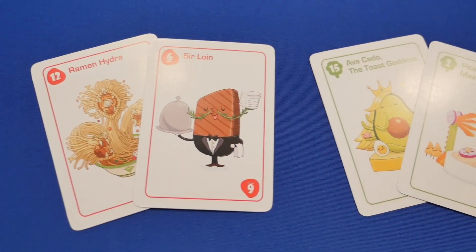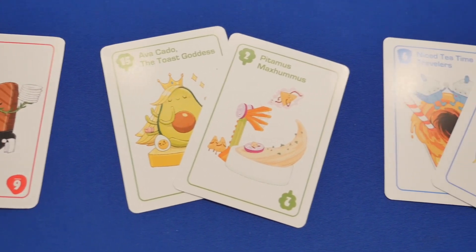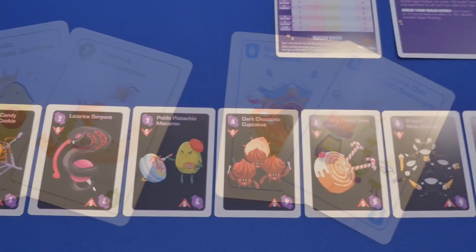In the game, there are three cravings: meat, veggie, and drinks — and then there are the deadly desserts.